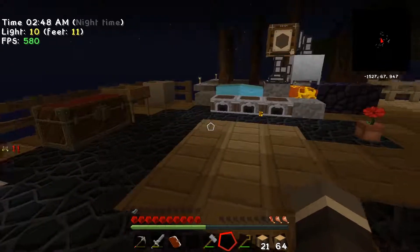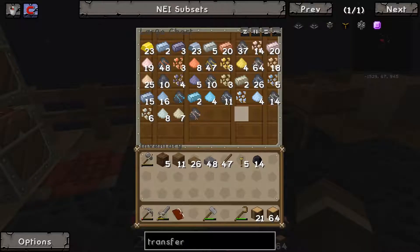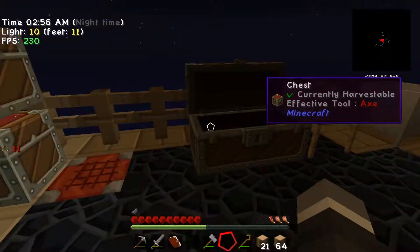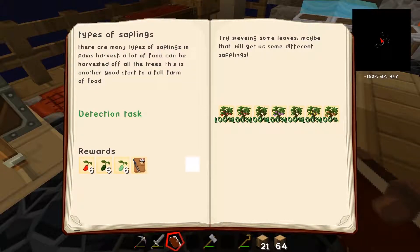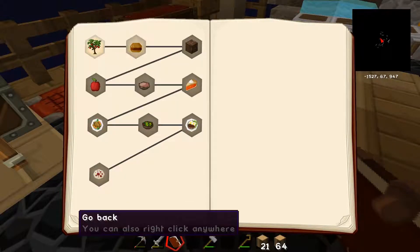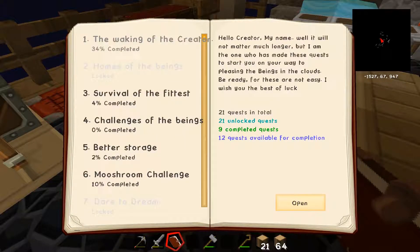We can make iron armor — that's a quest that needs to be done. Do we have enough? There was another one — let's go back and check. We need a stack of dirt for one, and another still needs a heap of blaze powder.